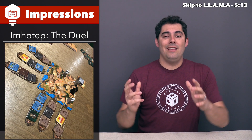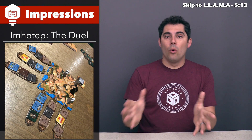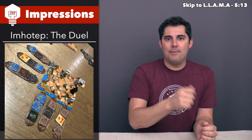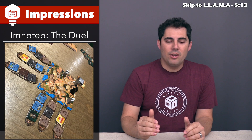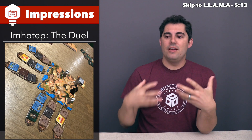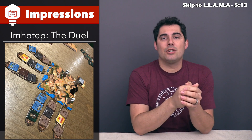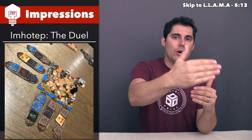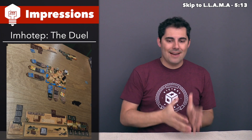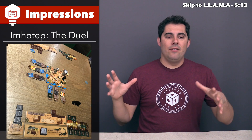In Imhotep The Duel, it has a similar tension but does an inverse with the mechanic. In the middle of the table there is a 3x3 grid, and what you're doing is either placing a worker onto the grid or launching a boat. The boats themselves have the stuff you want on them. When you launch a boat, the workers in the row or column that boat is pointing towards take tokens off of it, and the token you take depends on where your worker is on the board.